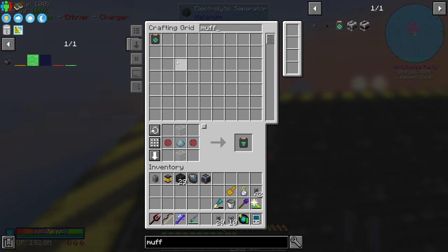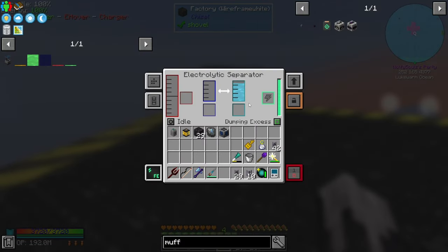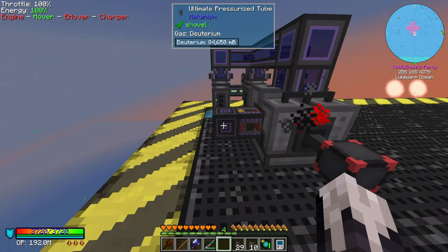Let's get these done quickly please. There we go. I'll dump the excess oxygen — I'm not worried about saving it — and this will make us deuterium.